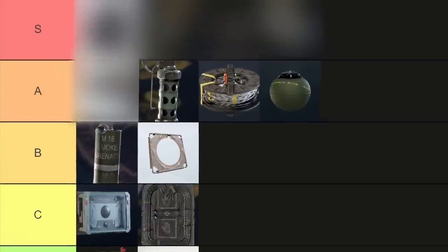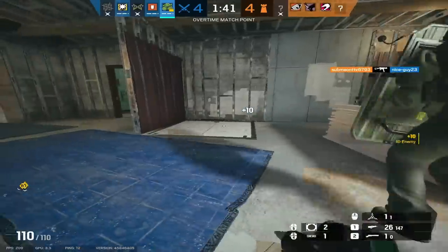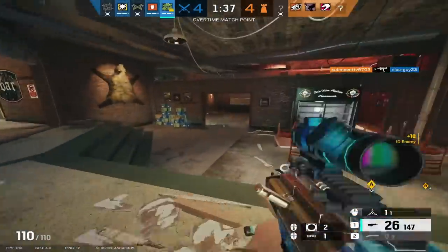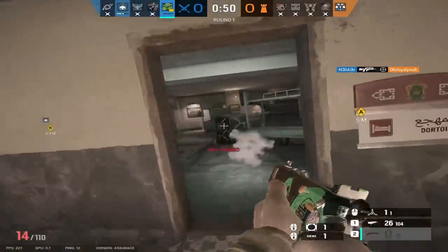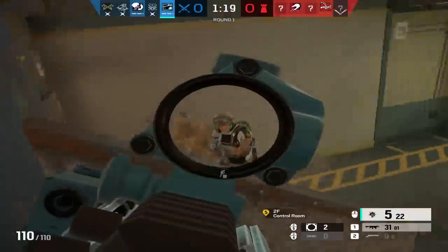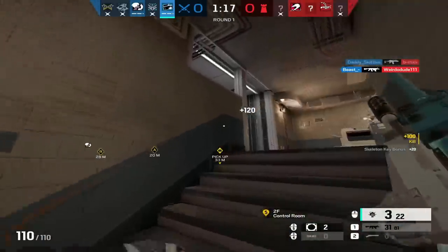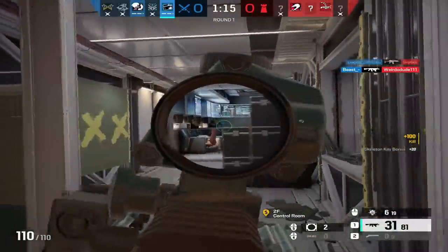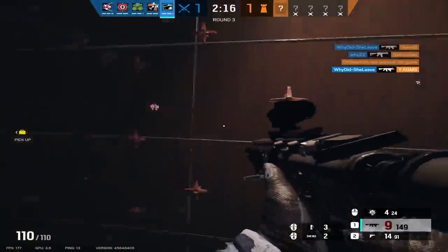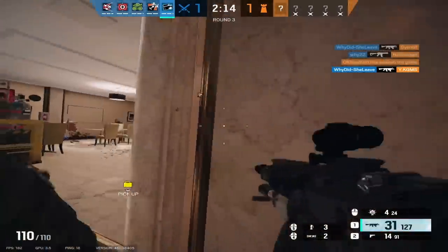The last gadget in A tier is the Gon-6. It's debatable whether this is a secondary gadget since it fills a secondary gun slot, but I consider it one. The Gon-6 is a hand cannon with one bullet that can be used to destroy hard utility, including things like deployable shields, Maestro cameras, or bulletproof cameras. This is super strong because the majority of the defender's strongest gadgets happen to be forms of hard utility. Also, since the Gon-6 is a secondary weapon you can still have another secondary gadget alongside it, which gives it extra viability.